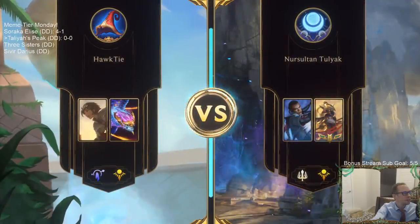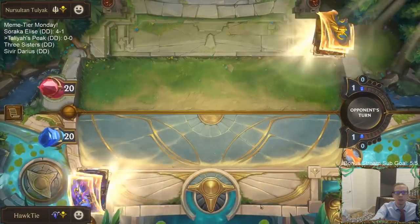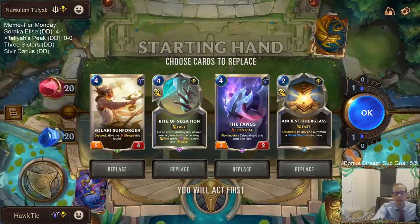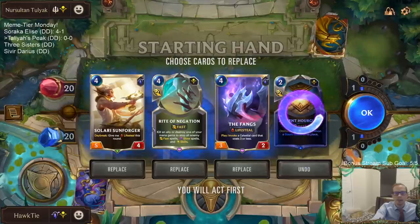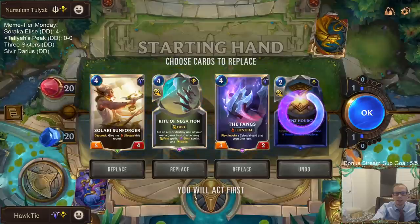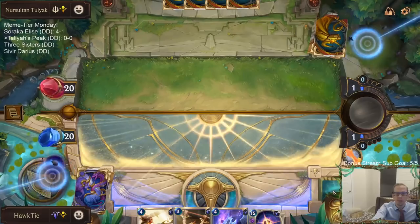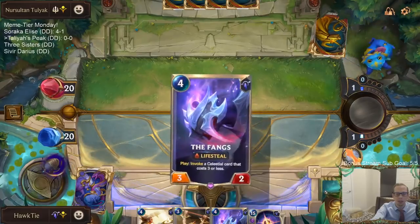First matchup: Lucian Azir. Lucian Azir kills people pretty fast and attacks multiple times per turn — definitely things you don't like seeing with Targon's Peak. Rally effects are going to be very good against Targon's Peak. I like Rite of Negation to stop the rally effects and the turn-one Scout, but we're going to go ahead and mulligan.